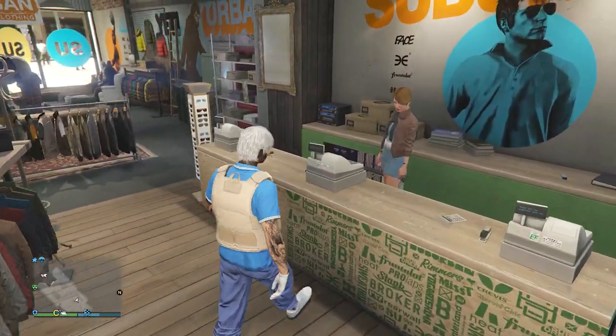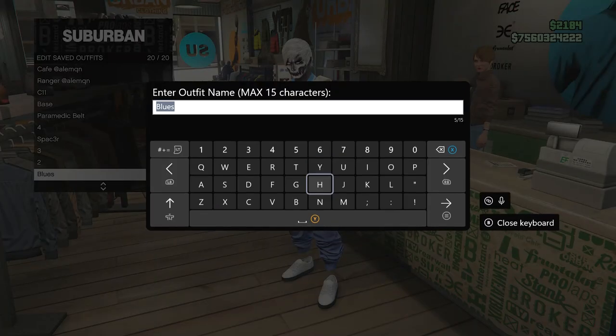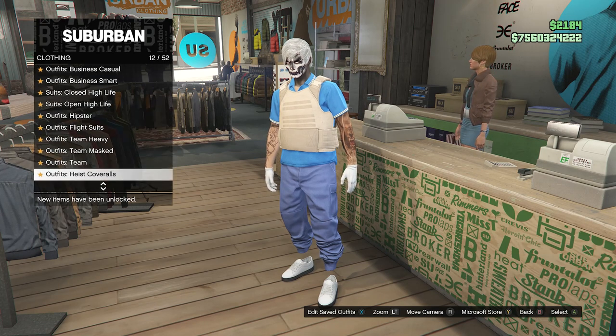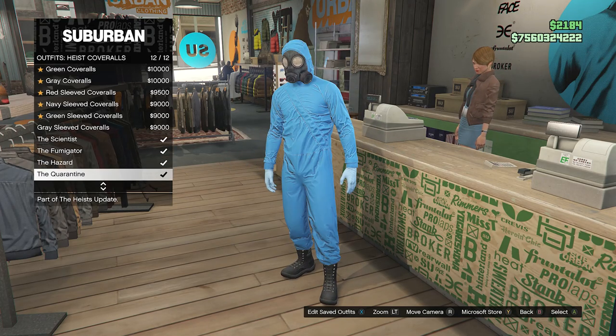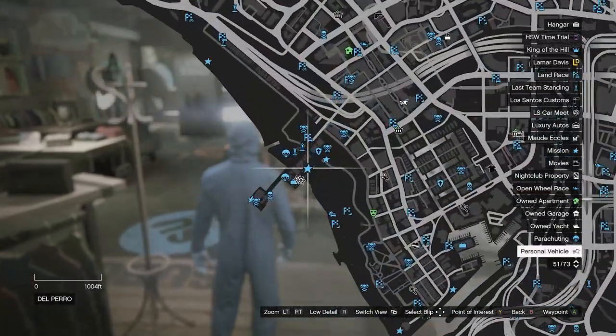When your outfit looks exactly like mine, go up to the front counter, hit ETA saved outfits, and save your outfit on any slot. After you save your outfit, back out of your ETA saved outfits, scroll through your clothing until you find heist coveralls on slot 12 or slot 13, and then scroll down from slot 9 through slot 12 and equip one of these outfits with a toxic mask. After you do that, back out of the front counter.